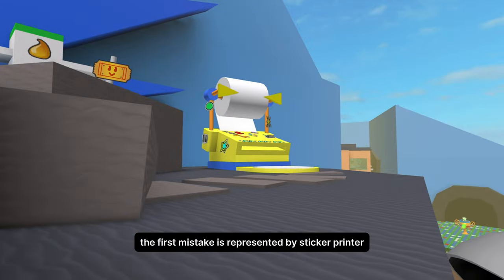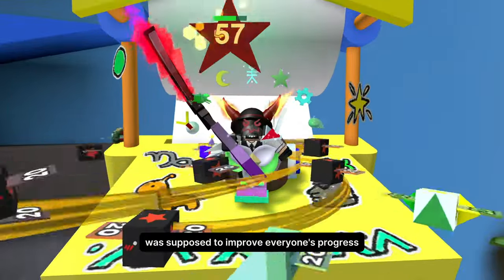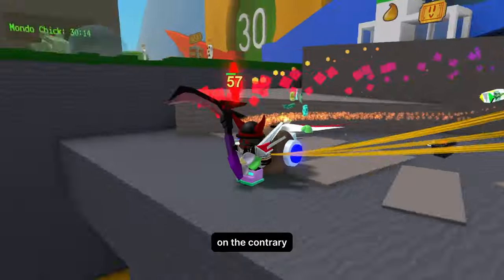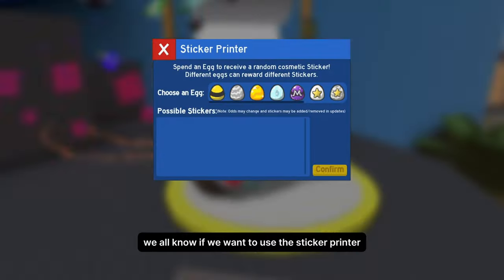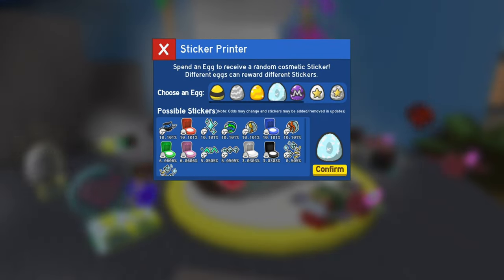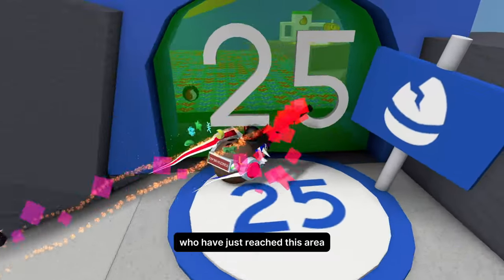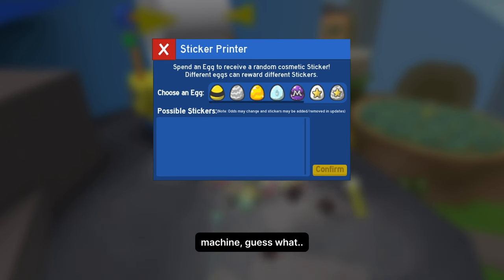The first mistake is represented by the sticker printer. This sticker printer was supposed to improve everyone's progress, but it seems that is not the case — on the contrary, it makes it worse. We all know if we want to use the sticker printer, we have to risk our eggs from the inventory. Players who have just started the game and reached this area will try their luck at this RNG-based machine.